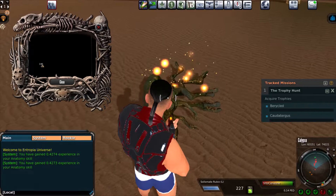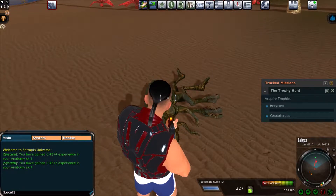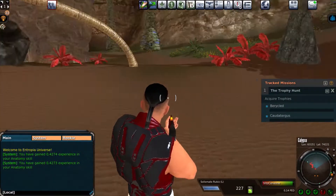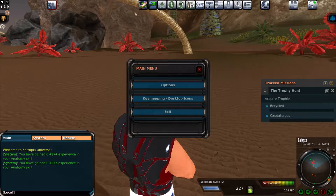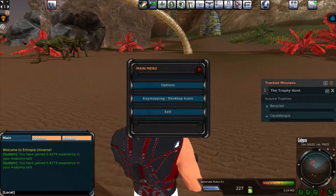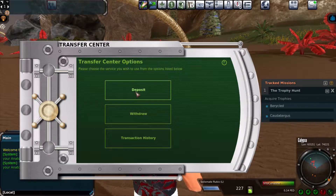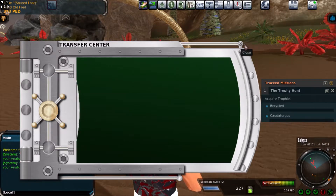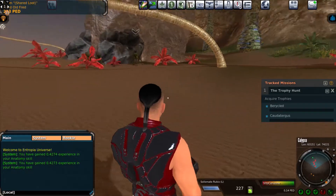I'm going to press F to pick up. What you see over there are actually the in-game currency that can be exchanged for real money. Up here, one of these icons is the Transfer Center. This will let you deposit money or withdraw money — Visa, bank transfer, and so on. That's how you transfer the money.